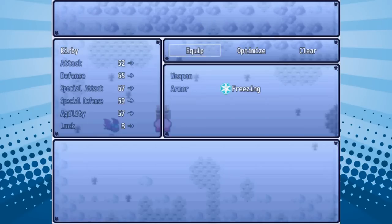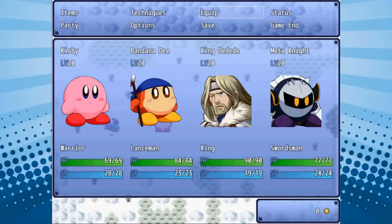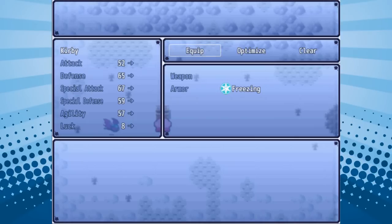Kirby right now has an ice ability equipped. If I wanted to, I could change it to fire, but I'm not going to right now. Kirby's equipment basically is going to dictate what ability he has available to him at any given time, and you can change it outside of battle anytime you want to any ability that you have. Right now I just have these two.